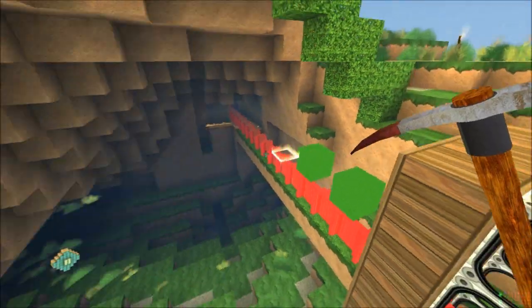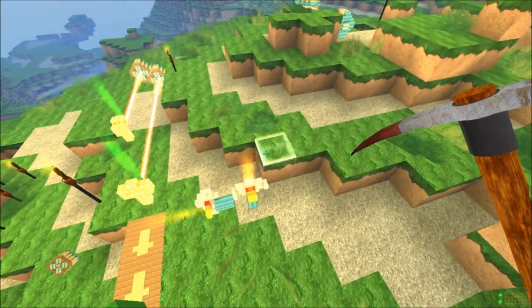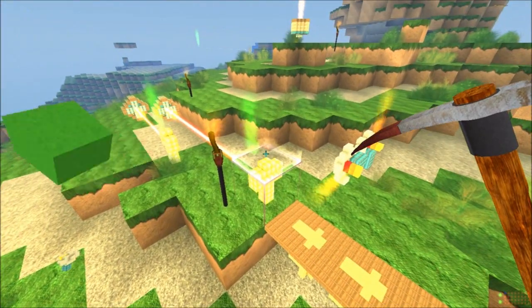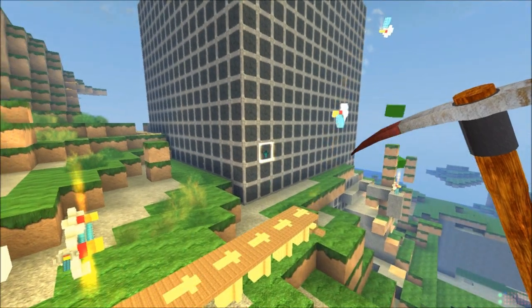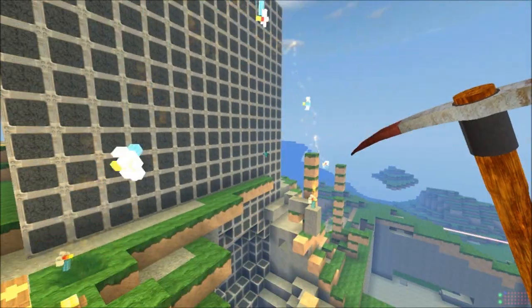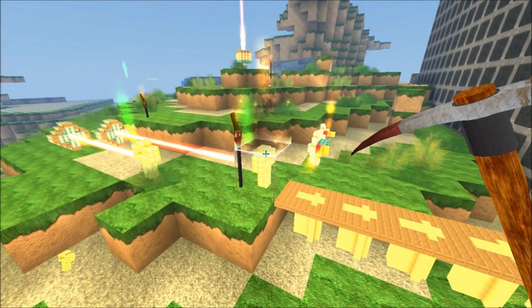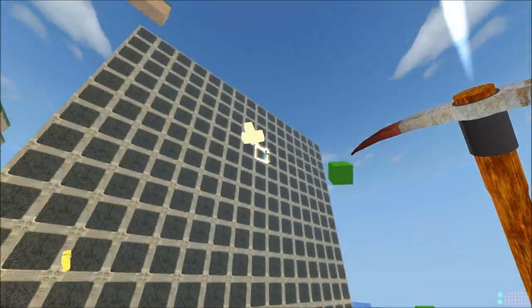Now, because you obviously have much better ideas than me about what you want in the world — this is the bit where I'm going to have to answer a million emails — if you stick a custom object on top of a factory, that's what the factory spawns. You can even put the factory on top of the factory, so you don't need loads of different custom blocks, and now it's going to spawn things that look like the factory.